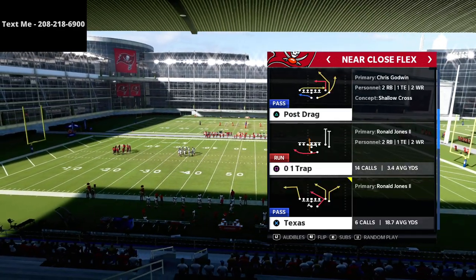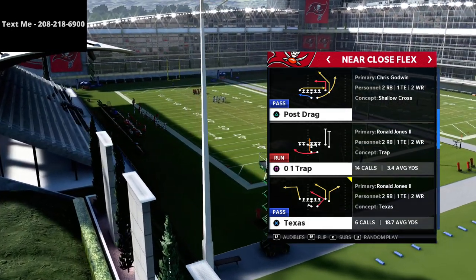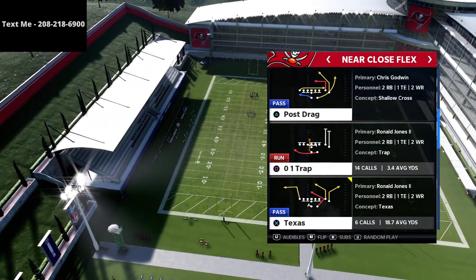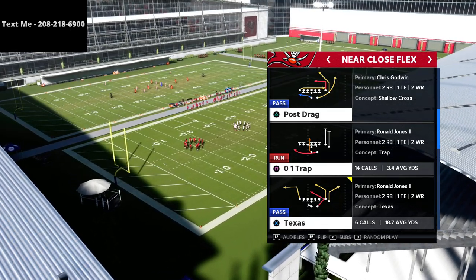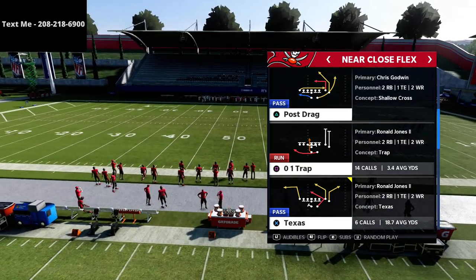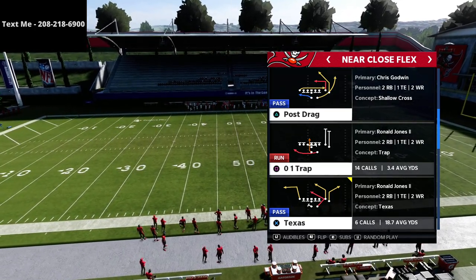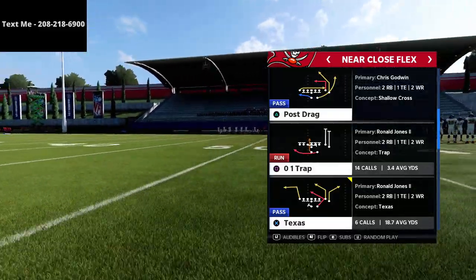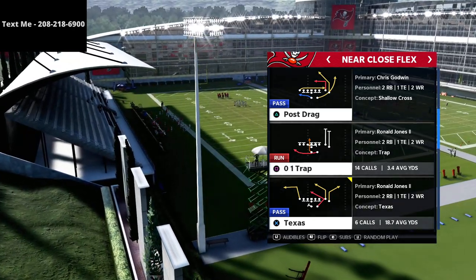In this video we're taking a look at our near close flex mini scheme. If you haven't already gotten the west coast offensive guide, it's actually free. All you have to do is text the word Madden to 208-218-6900 — the number is also posted above and in the description. It's my personal cell phone number. Every single week I text those signed up a link to an exclusive offensive or defensive scheme that does not get posted on my YouTube channel.